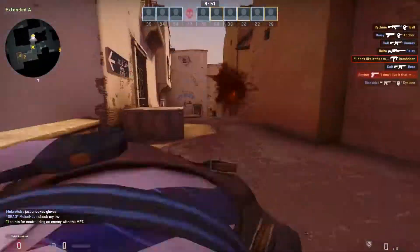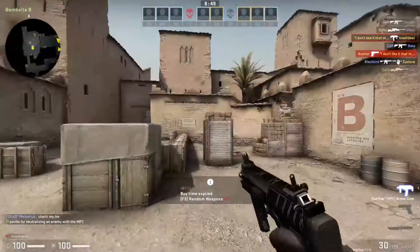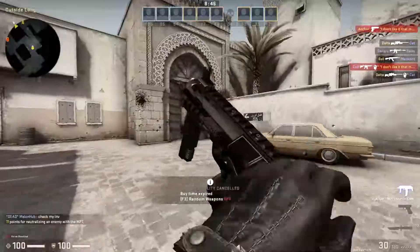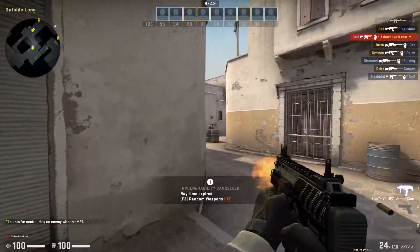The SMGs in CS:GO work very differently to the other weapon types in the game, allowing players to run fast with their guns out, firing rapidly while keeping movement and accuracy to a relative minimum. But what SMG should you use?